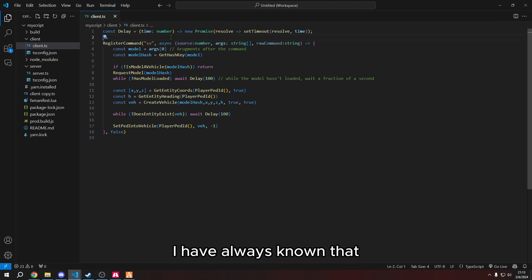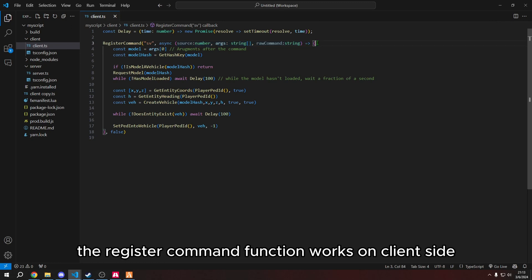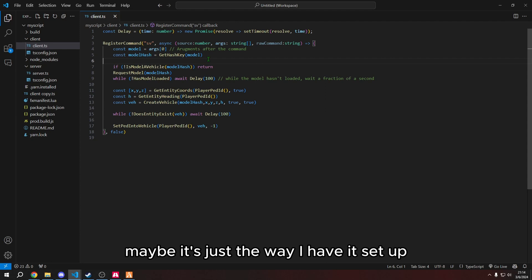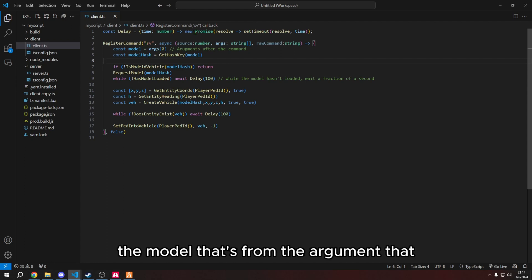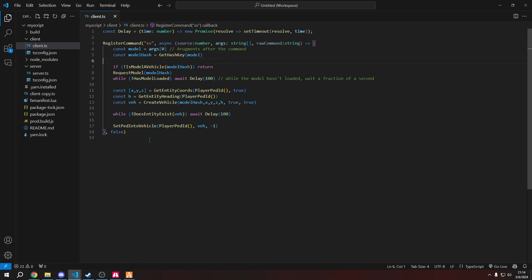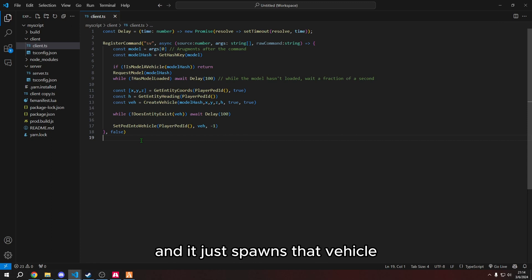In my experience, if you put source, args, and raw command, the register command function works on client side. If you don't add those, it just doesn't work — at least for me, maybe it's just the way I have it set up. Basically, this is just getting the model from the argument that the player specifies after running the command, and it just spawns that vehicle.